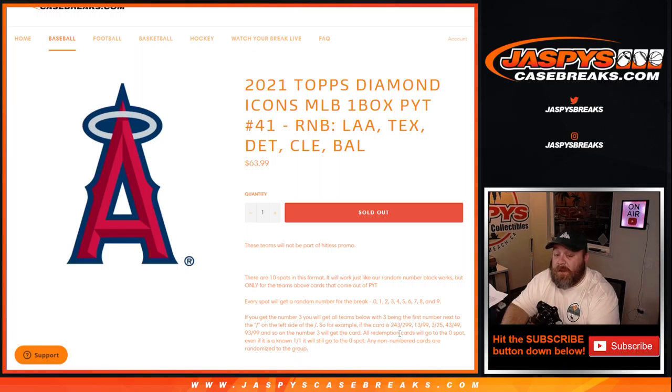All redemption cards go to the zero spot. Even if it is a known one-of-one, it will still go to the zero spot, and any non-numbered cards randomized to the group. It shouldn't be an issue in Diamond Icons — I don't believe there are any non-numbered cards.